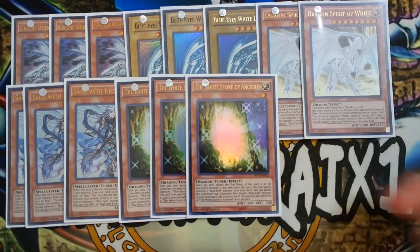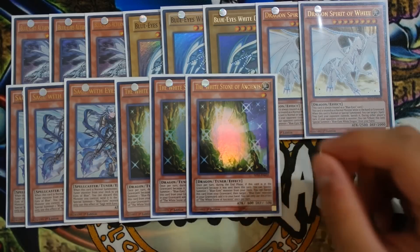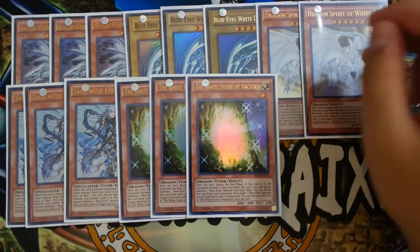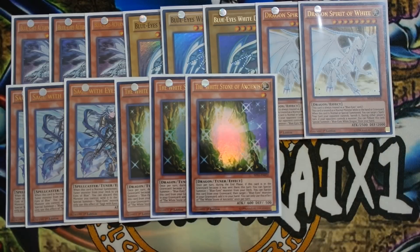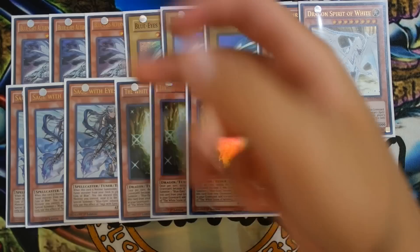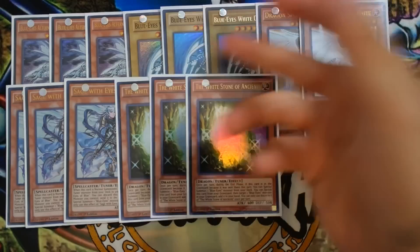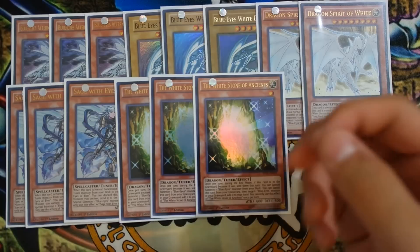Next, play triple The White Stone of Ancients. This card is really good — you can recur Blue-Eyes Alternative Dragon or Blue-Eyes White Dragon from your graveyard to your hand. The end-phase effect, where you get to Special Summon a Blue-Eyes monster from the deck, is not once per turn, which is very powerful. If you send two White Stone of Ancients to the graveyard in one turn, during the end phase you can Special Summon both a Blue-Eyes and a Dragon Spirit of White from your deck. Also, during late game, you can banish it from the graveyard to add Alternative White Dragon back to your hand.